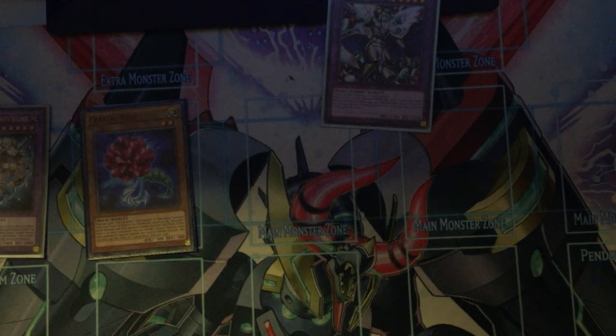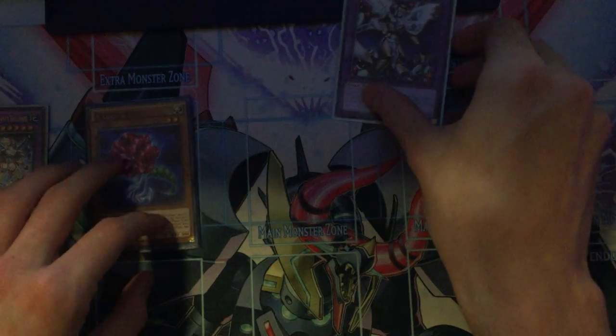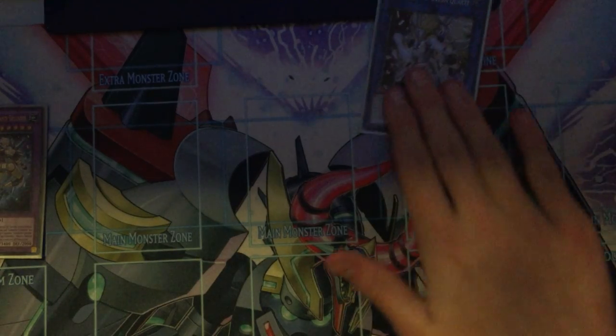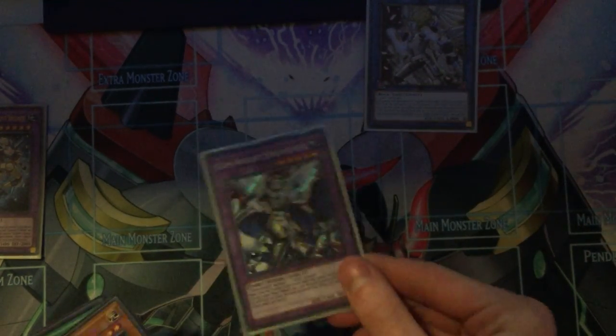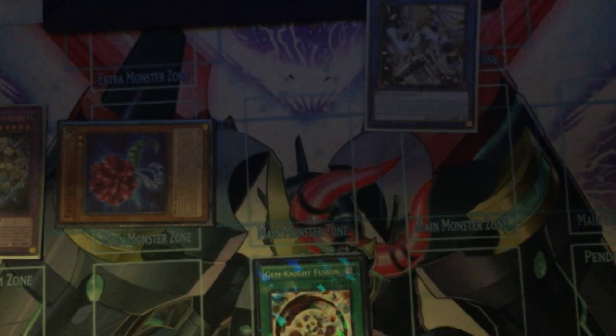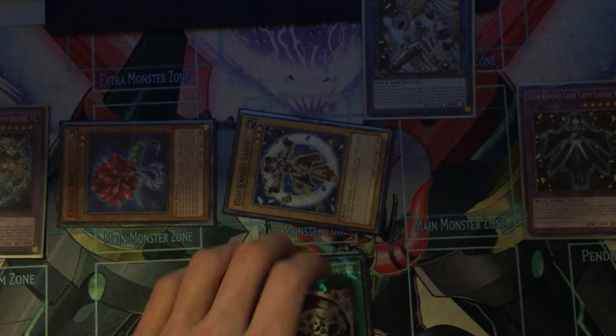Additional normal summon your Rose. Effect to send your Lazuli. And then you have seen this — Lazuli adds Lapis back to hand. Link these two off for another Quartz. Banish Seraphonite to summon the Rose. Banish the Lazuli to add the Fusion back. Gem Knight Fusion these two away again for Lady Lapis. Effect of Obsidian: special summon Lapis.